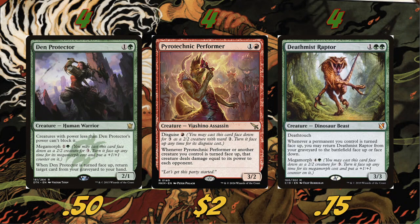Now into what I think is the meat of the deck — we're playing four Den Protector, quite the throwback from Dragons of Tarkir. Den Protector is a 2/2 for three with Megamorph for one green, putting a +1/+1 counter on it when turned face up. When it's turned face up, return target card from your graveyard to your hand — it can be anything. Den Protector is fantastic.